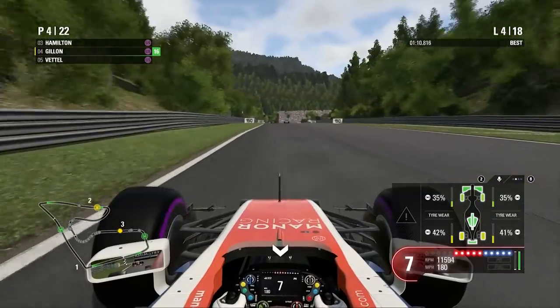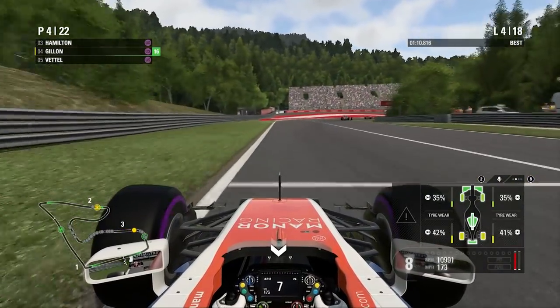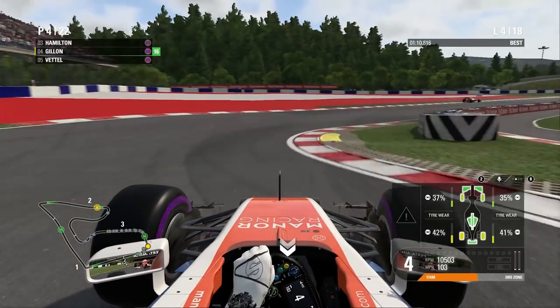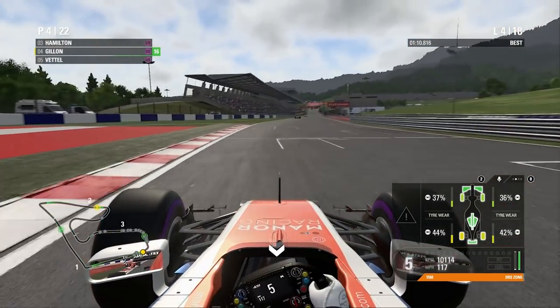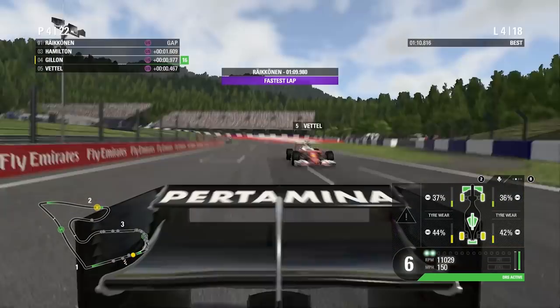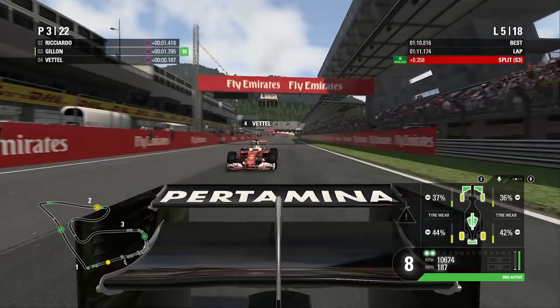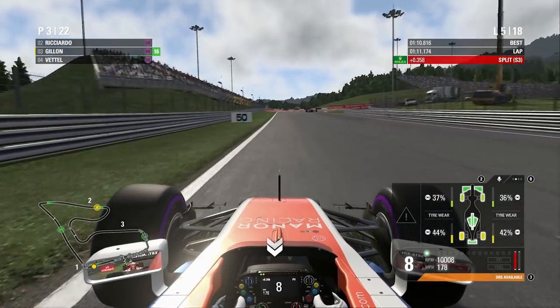We're not going to be able to catch Hamilton for this final section. Actually, he's going to pit — that seems quite early. So Hamilton is pitting — we're going to stay out, because these ultra soft tyres on the right side aren't even at 50% yet. So we're not too worried for now. But Vettel is all over us. We do manage to get some DRS there as Hamilton pits — Vettel is going to try to defend on us. We're going to take the inside line.